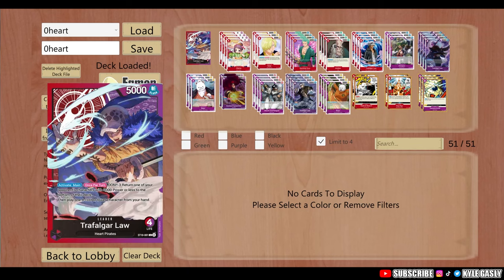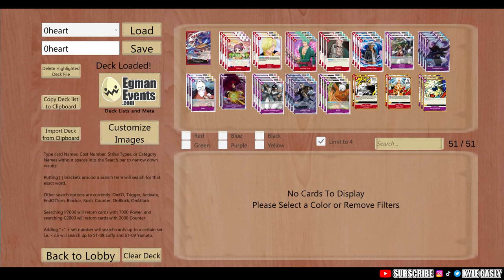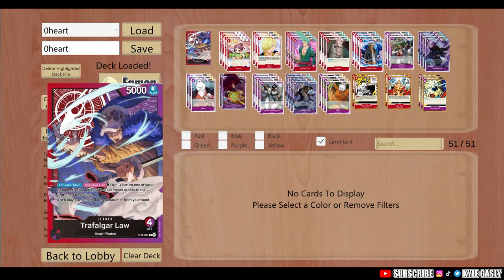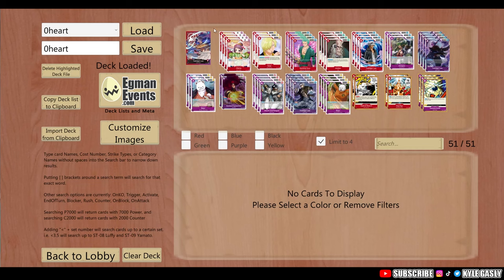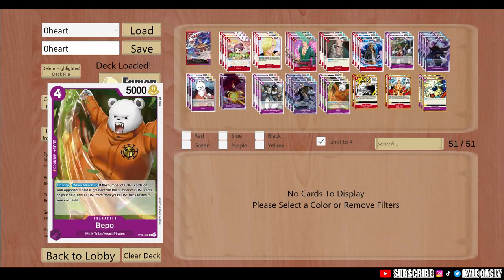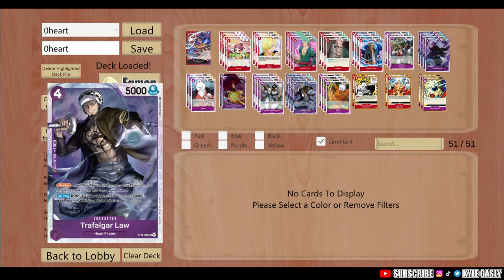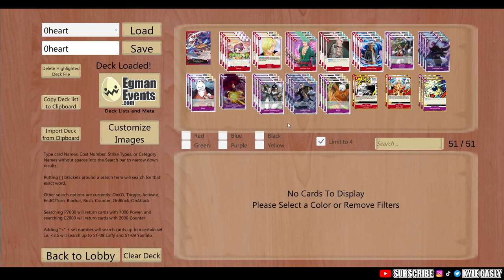The 8K strategy means turn 1 you pass, turn 2 you have your 3 DON, and instead of dropping the 3-4, you put all 3 DON on Law, get the guaranteed life hit, then wait and see what they do their next turn. They'll probably attack you, you take that, and then your turn after that allows you to drop 2 characters — ideally 2 4-costs. That's where the name comes from: turn 2 you drop them for 8K.